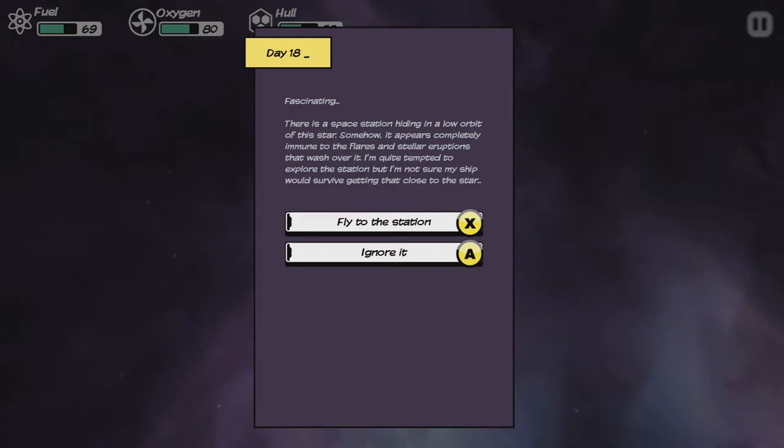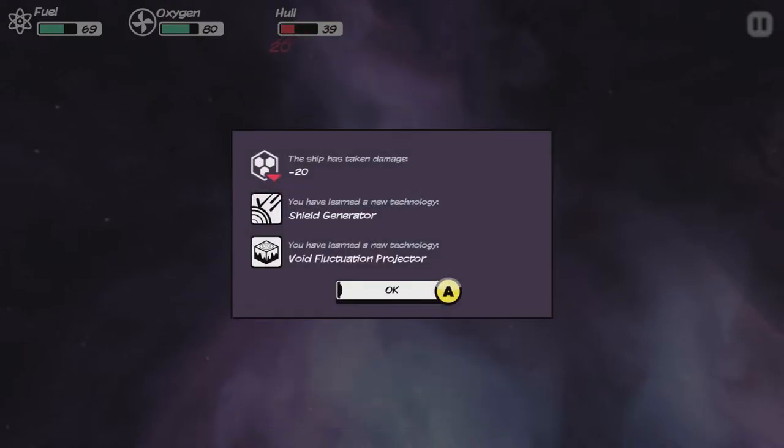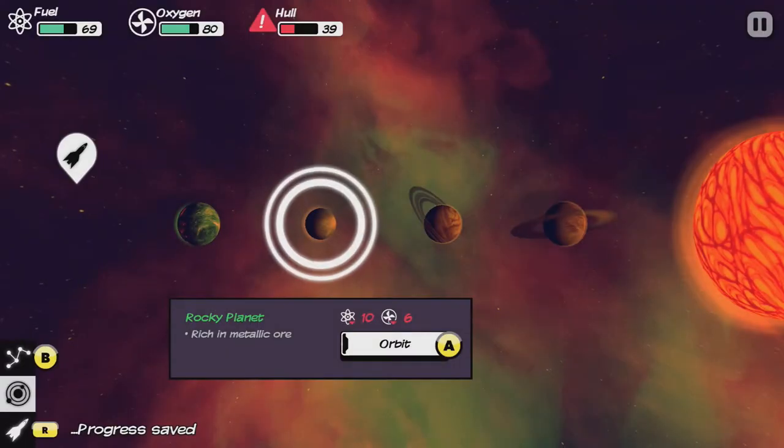Fascinating. There is a space station hiding in the low orbit of the star. Somehow it appears completely immune to flares and stellar eruptions. Let's fly to the station — calculate a course that minimizes my exposure to the star's fury. Suddenly, a stellar filament lashes out from the star. I fly at top speed toward the station hoping it protects me. The filament crashes over me, but somehow I survive. I dock with the station and explore it — not a solar board, I can't take it with me, but I thoroughly document the technology. I did learn how to get a shield generator and avoid fluctuation projector. Nice.